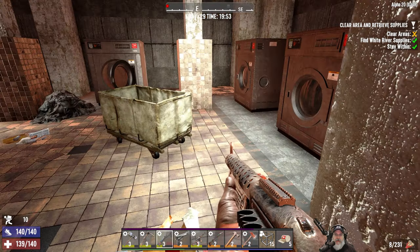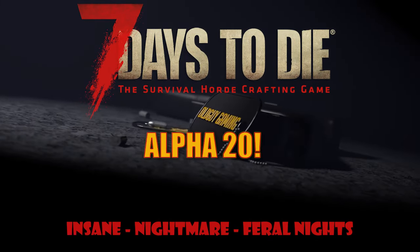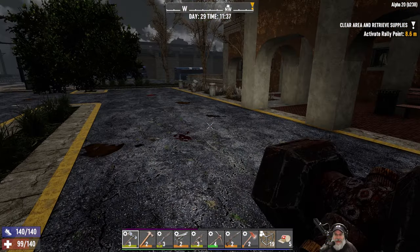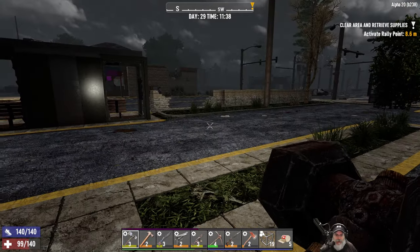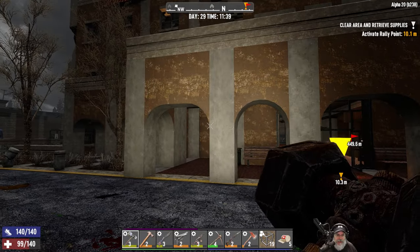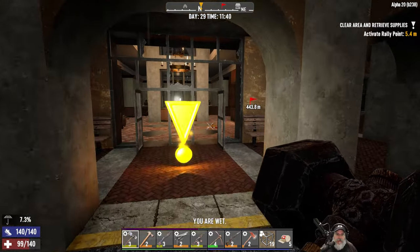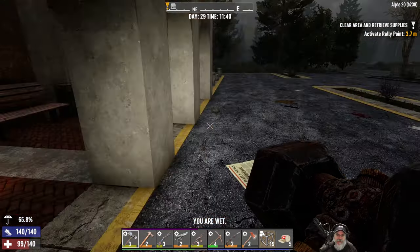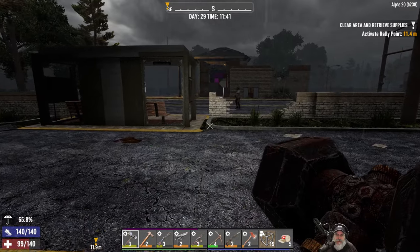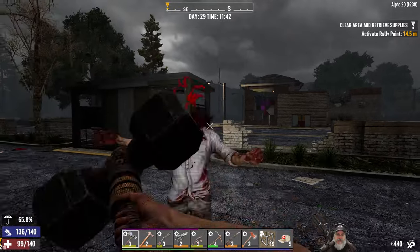Oh my goodness, that is a lot of red dots. Welcome back everybody to Seven Days to Die Alpha 20, I'm an Old Guy Gaming. We are going to do our first tier four quest in this hotel. I don't know that I recognize it - it kind of looks like one of the older hotel resort places, maybe it's been updated. Let's deal with this guy first because we can, then we'll head on in.